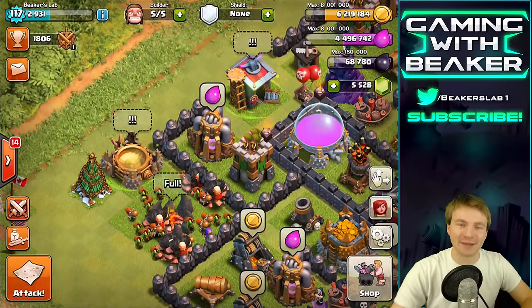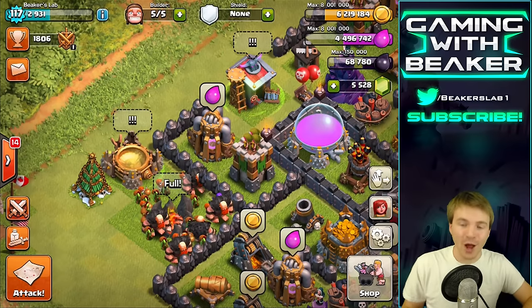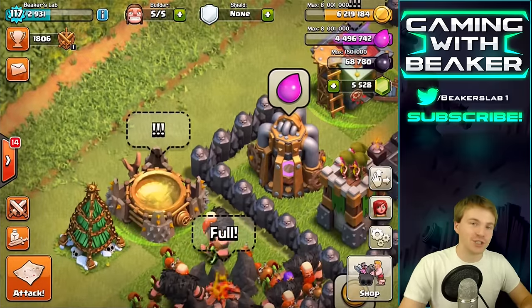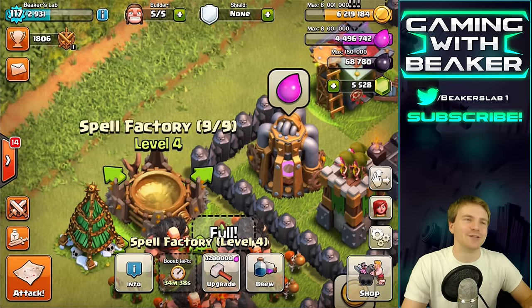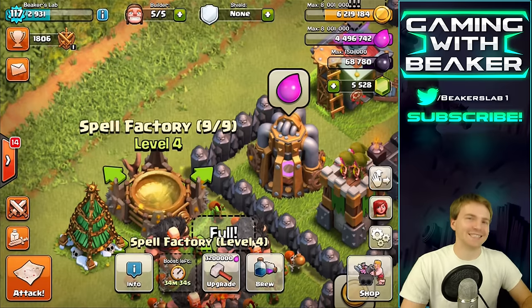Hey, what's up buddies, welcome back! Beaker here and today it's a very special episode of Dark Elixir Time. We are gonna farm some crazy dark today because of the one gem boost — you can boost your spells right now for one gem, and that is so good for dark elixir farming. Farming dark is not hard but it's not really easy either, but if you have tons of spells it's pretty easy.